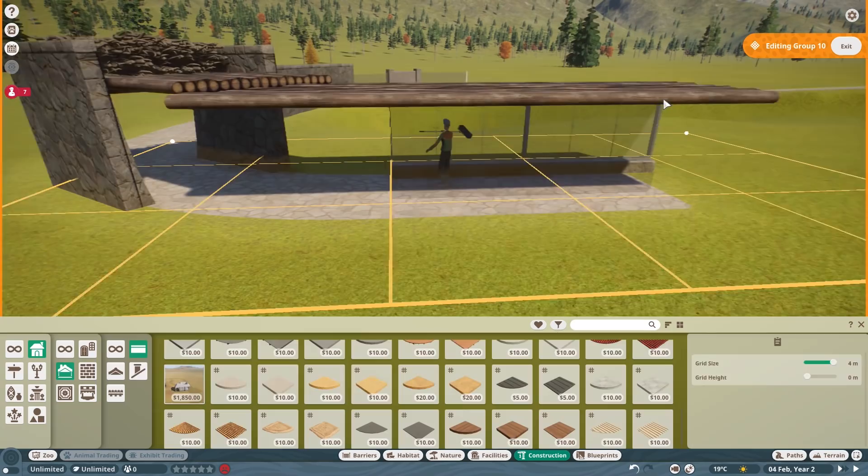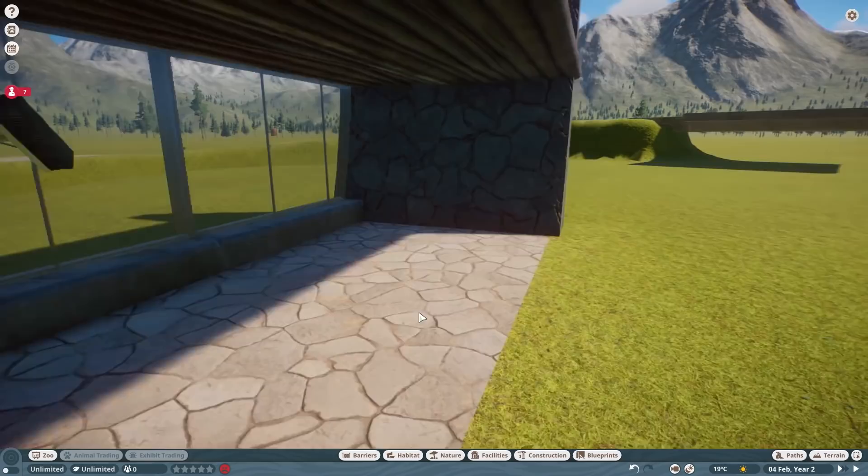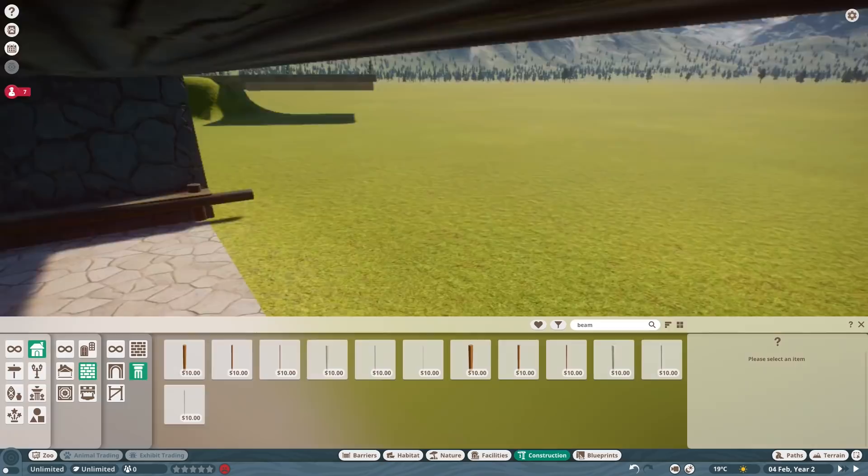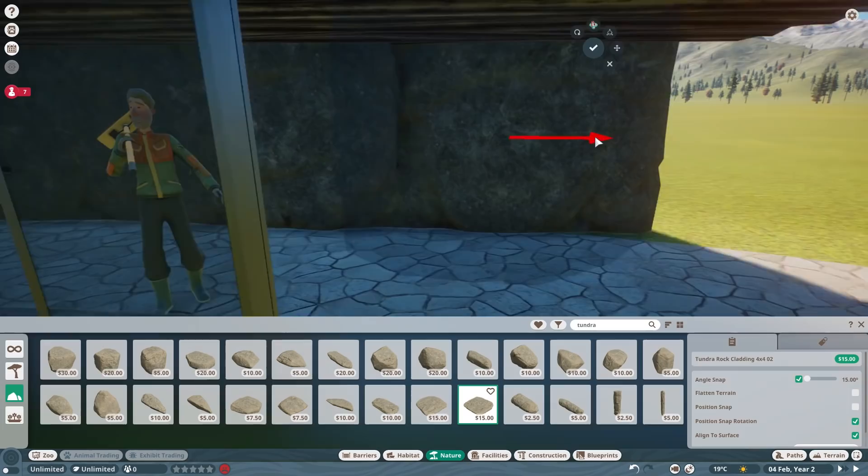It took a while to get it sorted but I think it turned out really good — makes a really interesting looking habitat. It's actually one of the few times the guests in the game actually do come in here as well. I often find that if you build dead-end viewing platforms like this, guests don't use them very much, but here the guests actually come in and hang out with the snow leopard.